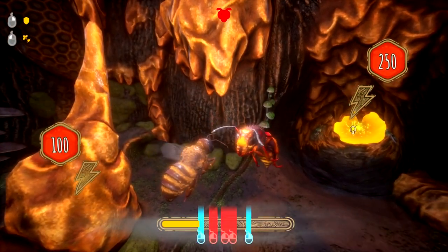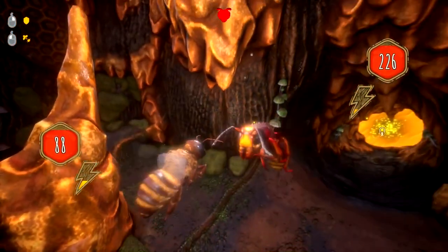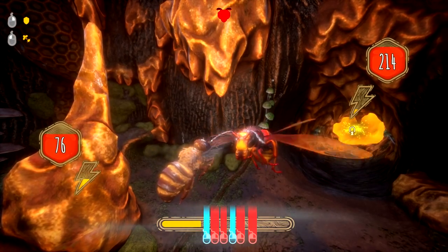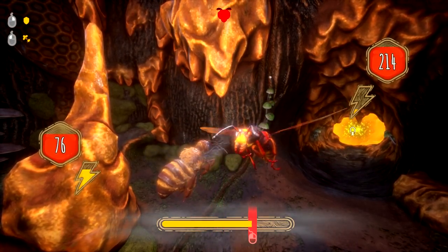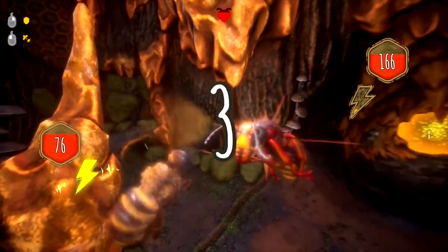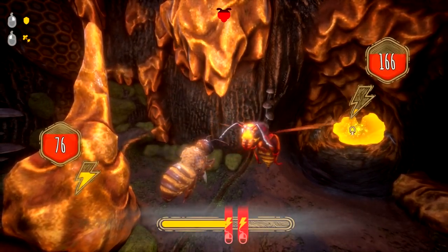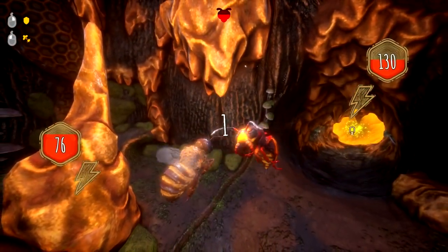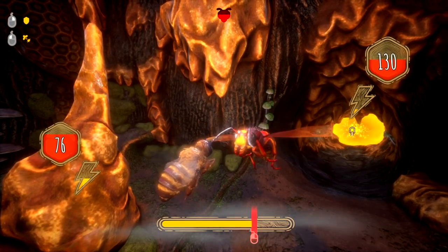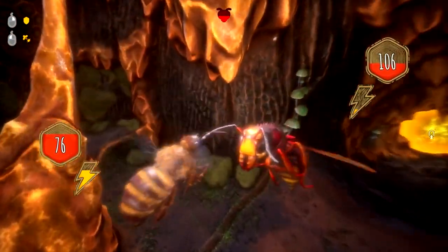It won't be too difficult. We're going to have to take down this hornet the old-fashioned way, with a good old beating down. Got to concentrate a little bit. If we get it perfect, we don't take damage, and we also charge up our lightning bolt to do some extra damage. Now it's charged — we get to do our special attack. We should do a lot of damage, hopefully. That's actually quite difficult — it's super quick. Apparently if you start the game in hard mode, the fighting is even harder as well — it's a different mechanic.